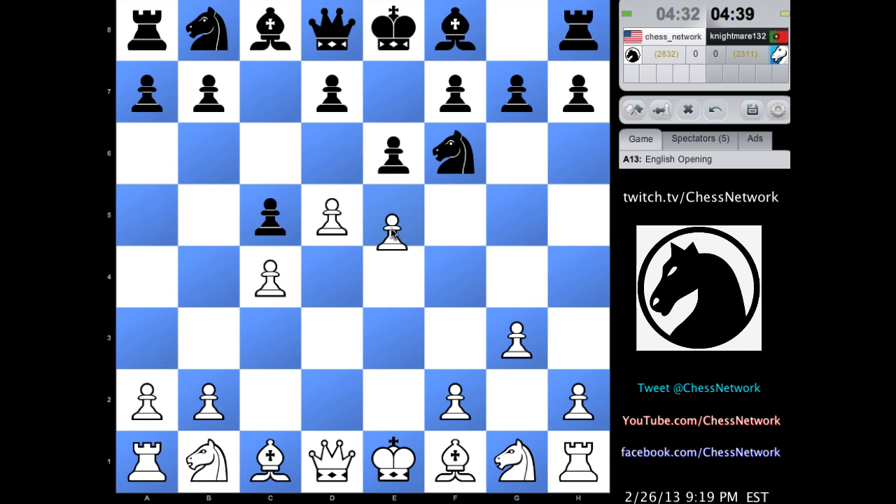I'm going to look for eventually getting my pawn all the way up here — that's gonna be my plan. Bishop here, knight here. My opponent is ready to take on d5, and after the recapture has this advance. I'm anticipating the structural change of ed, cd, and then a4 — the normal reaction — to prevent the queen side expansion.